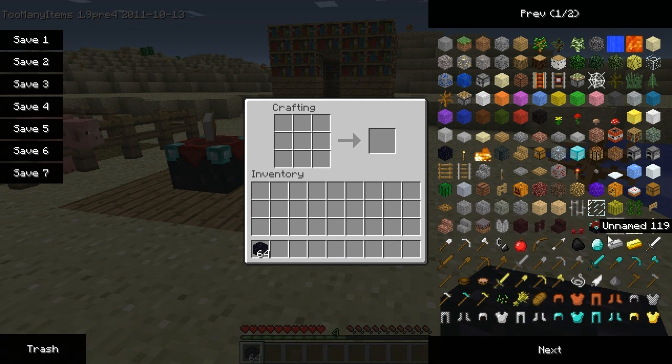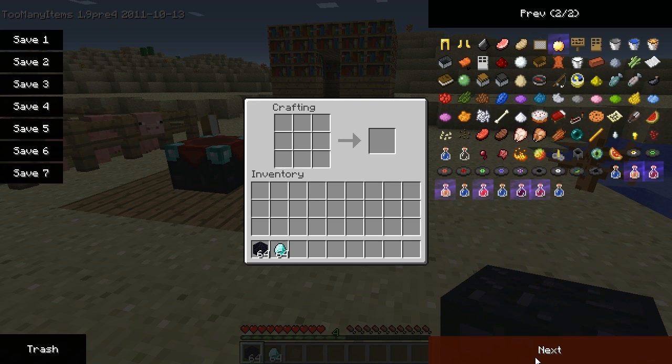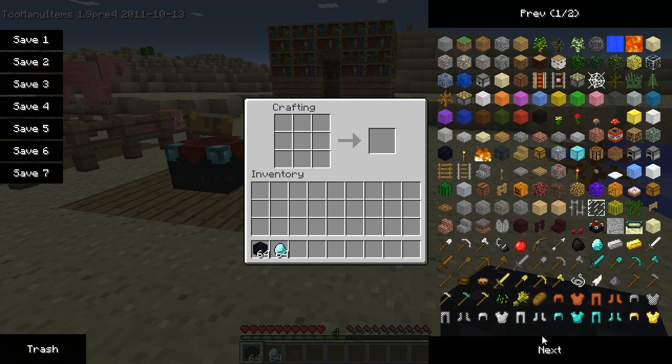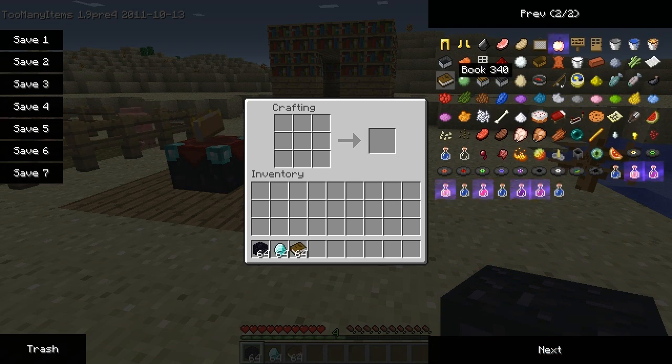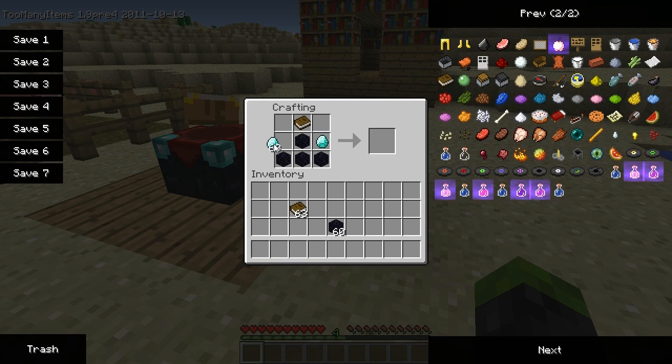So you're going to need some obsidian, some diamonds, and a book. Come to your crafting bench and then just put the items down exactly how I am placing them. Voila! Enchantment table.